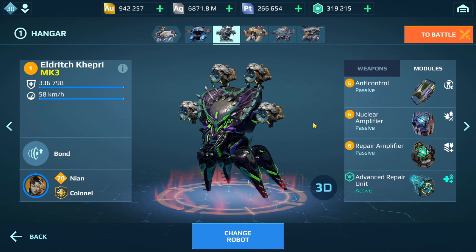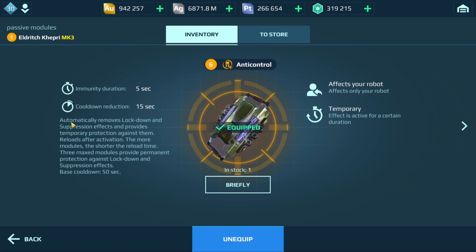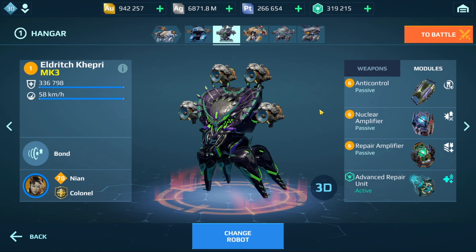This build is more of a beacon runner. We have anti-control, nuclear amplifier, and repair amplifier. The reason I have anti-control is because it automatically removes lockdown and suppression effects, which is basically going to allow me to get to a beacon without getting locked down. If a player has the Erebus or the Typhon and hits you with the blackout ability, this will block it or at least the initial hit. After that you can still get locked down, but this is going to allow you to get to a beacon pretty safely. It's also going to be tied to my drone chips, which is going to activate increased damage.